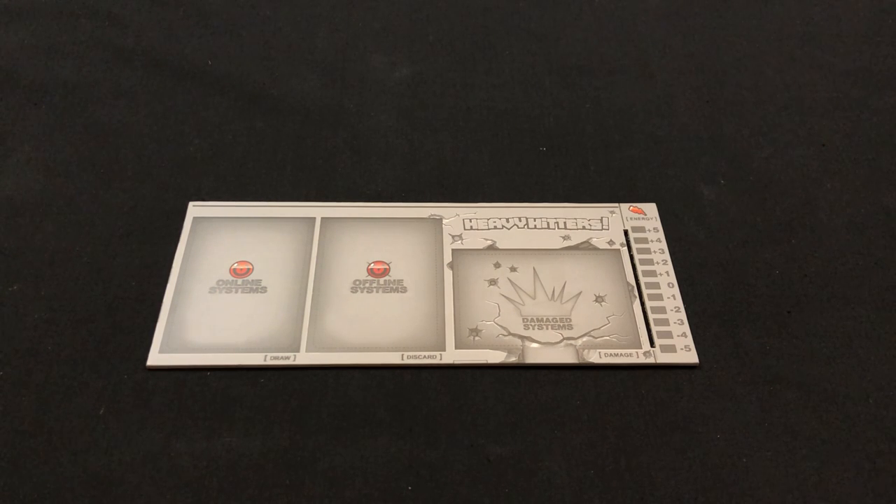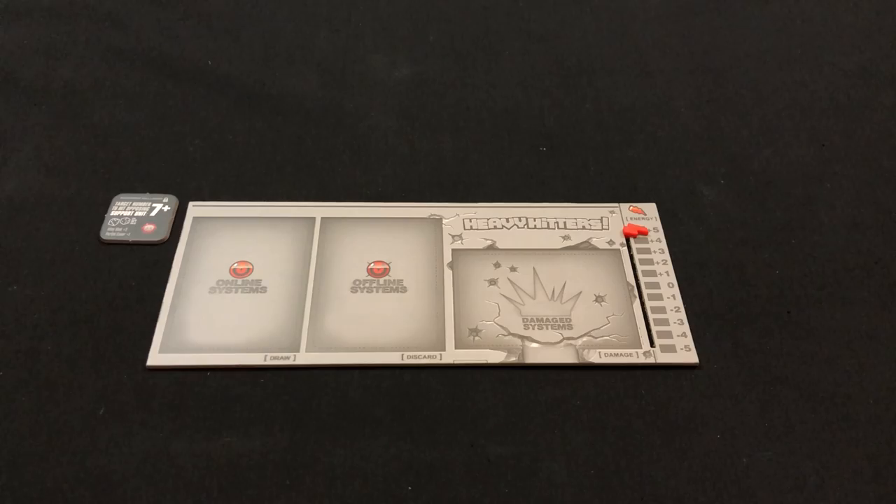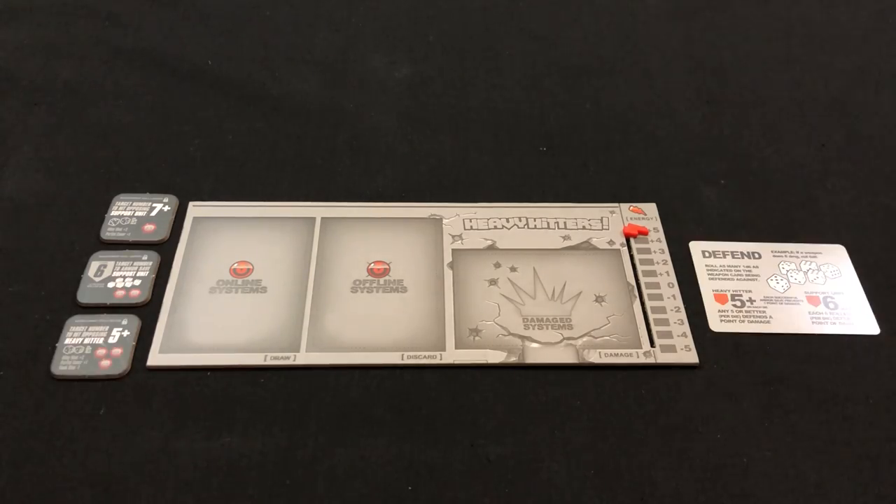Now that everyone has their faction-specific items, each player will also need one heavy hitter dashboard, one energy track token — which goes right here — three upgrade tiles, and one reference card. That's a lot of stuff.